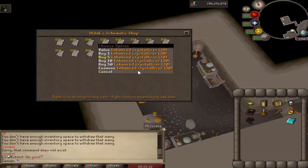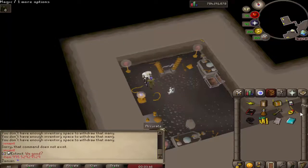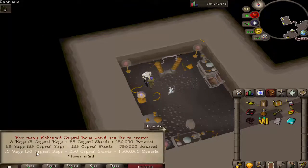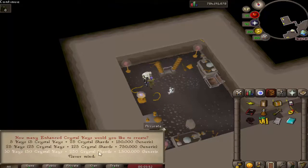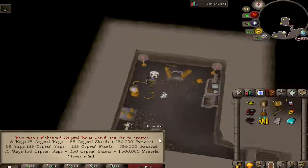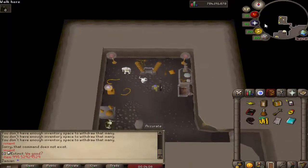The next one is Enhanced Crystallizer, and this thing is a little more fancy. So this basically just reduces the crystal shard cost — it's by half. So if you wanted to make one crystal key, it would cost ten crystal shards. Now with this method it would cost five, at the cost of generic components. And if you're familiar with generic components, that's not difficult to get at all.